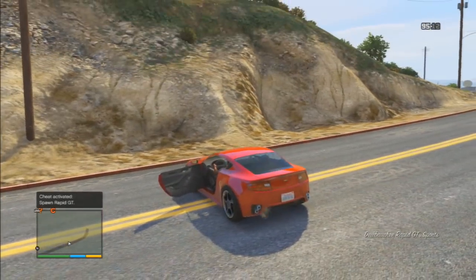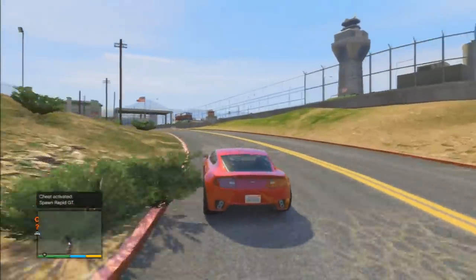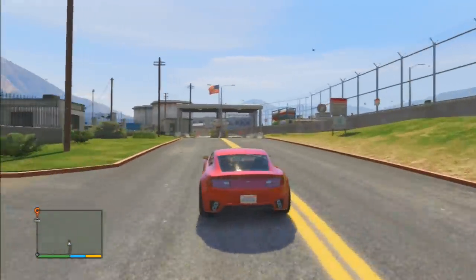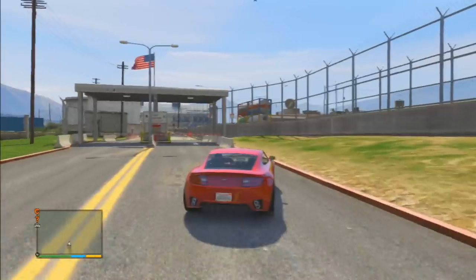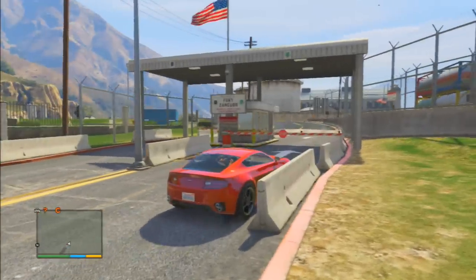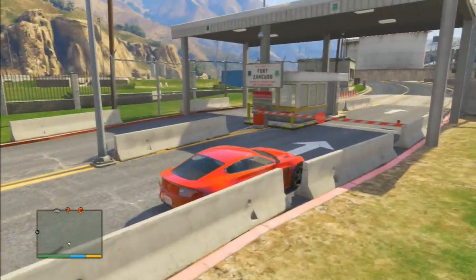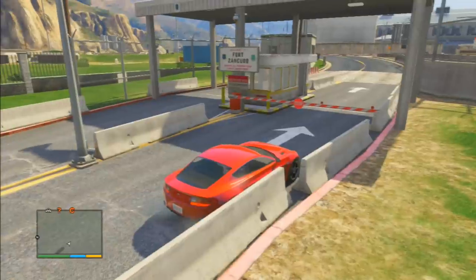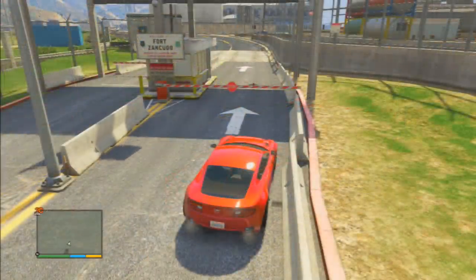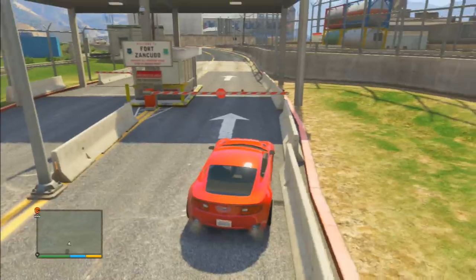The next thing you want to do is basically stake out - do a stakeout - right at the entrance of Fort Zancudo. This is what I was doing wrong every single time: I was just driving in there and searching frantically for a tank. That's not what you want to do. Pull up right in front of the base, don't go in.